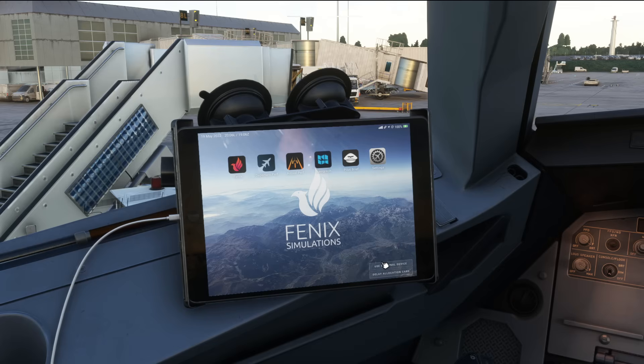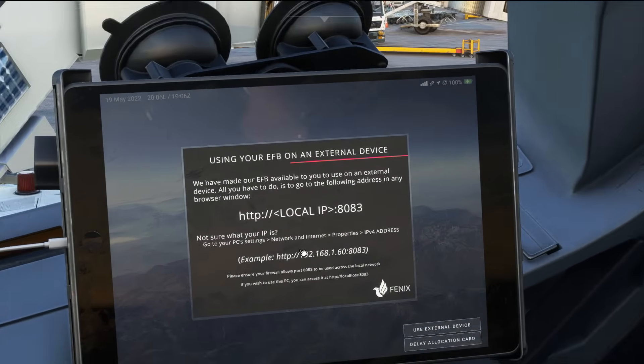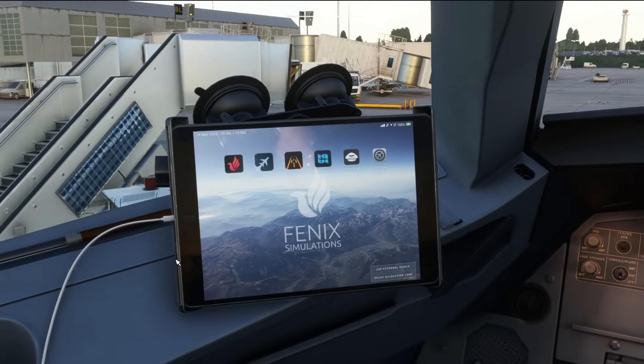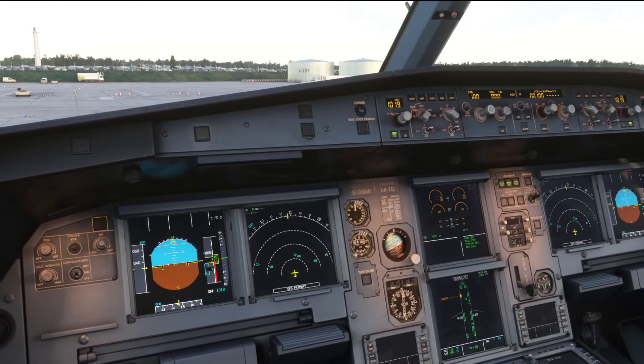If you want to use an iPad to connect this EFB to a different screen, you can use External Device and it'll give you all the instructions to connect that up. A really smart bit of kit — and actually by far the most impressive EFB that I've seen in any flight sim so far.